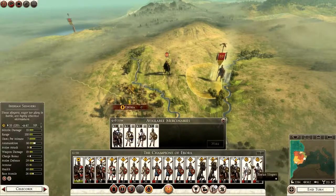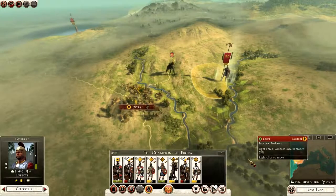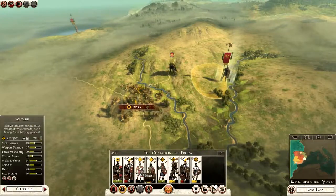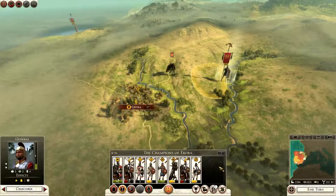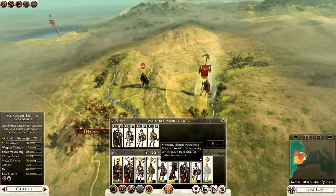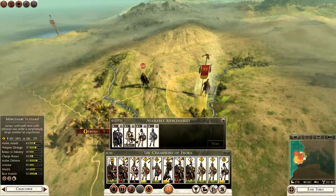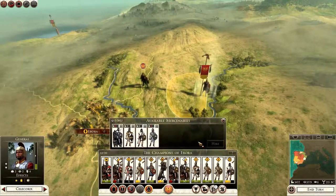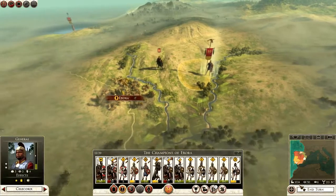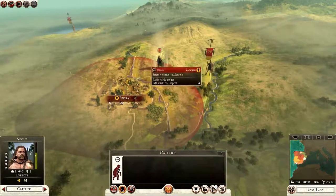We'll get a unit of cavalry — actually no. We will go for a merge. And can we merge again? Nope, that's all we can merge. So we have fewer units but more men in the units now. I want some Iberian swords, a unit of cavalry, and a couple of Scutari units. I will disband them once I've taken Ebora, but for now it's important that I have enough with me.